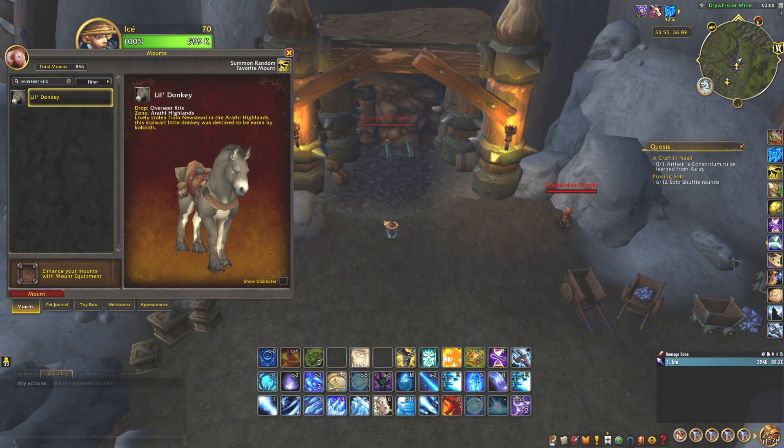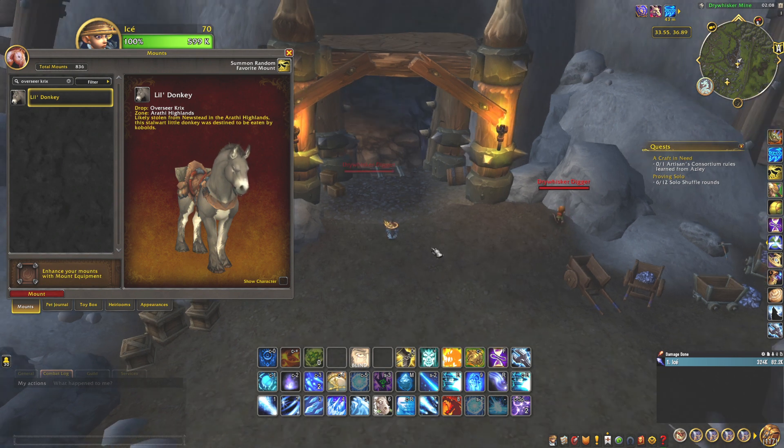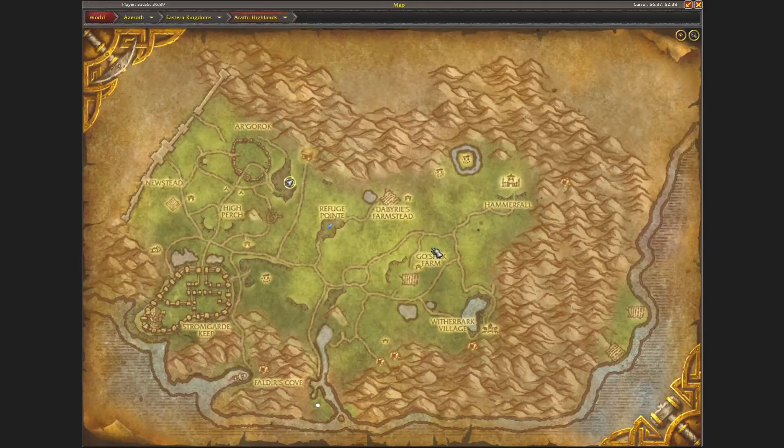Hi, welcome! Today I want to show you where to get the little donkey. It's from Overseer Krix in the Raate Highlands, from BFA in the warfronts. I'm currently located right here since it's alliance controlled this week.